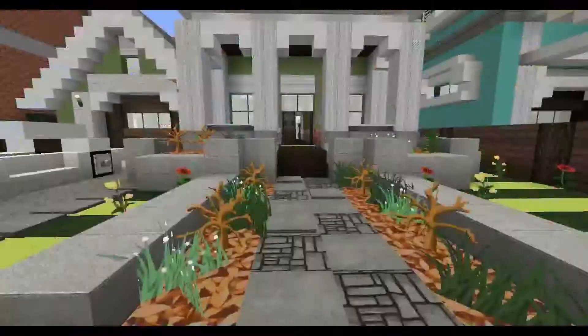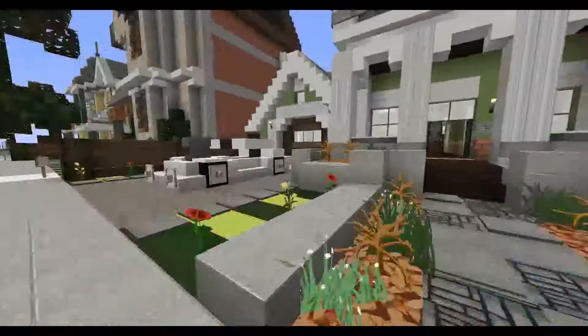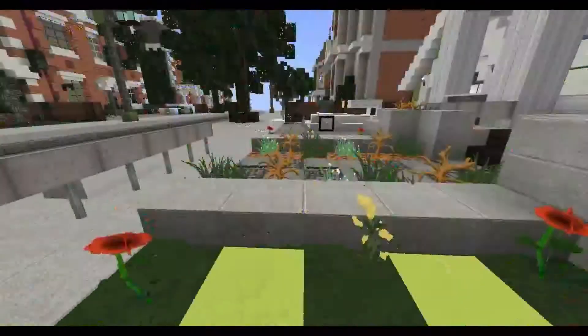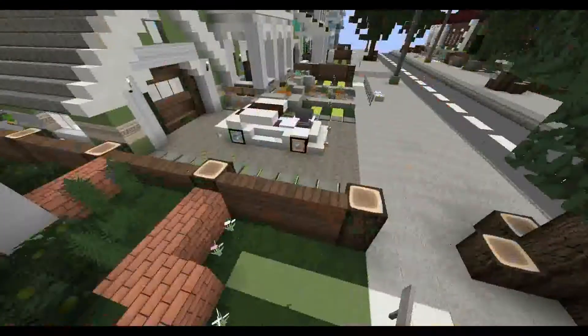Here we've got a traditional house, with a nice pathway up to it, with nice borders of podzol, and some nice grass here. Just a cool wall and simple, not too dynamic, just simple. This one looks cool as well actually, with the stairs — that's what it is, the stairs.